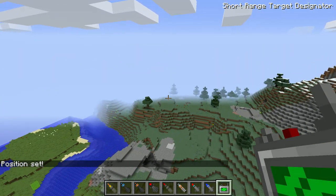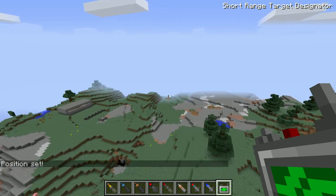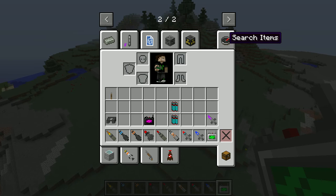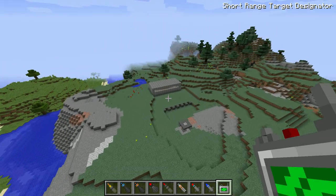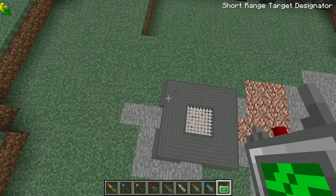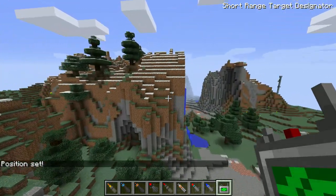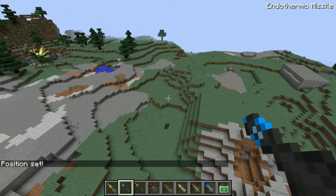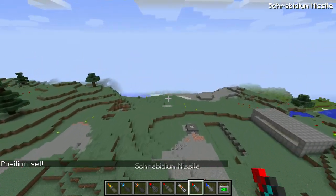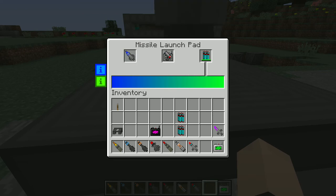Look at it go — it's still going. If you shoot that at somebody's house you'll annihilate it. The EMP missile doesn't really do much, but if there's electronics nearby it will completely fry those and give you electrical scraps. This one isn't going to do much — just an EMP wave shooting out of it — but we're going to shoot it anyway.